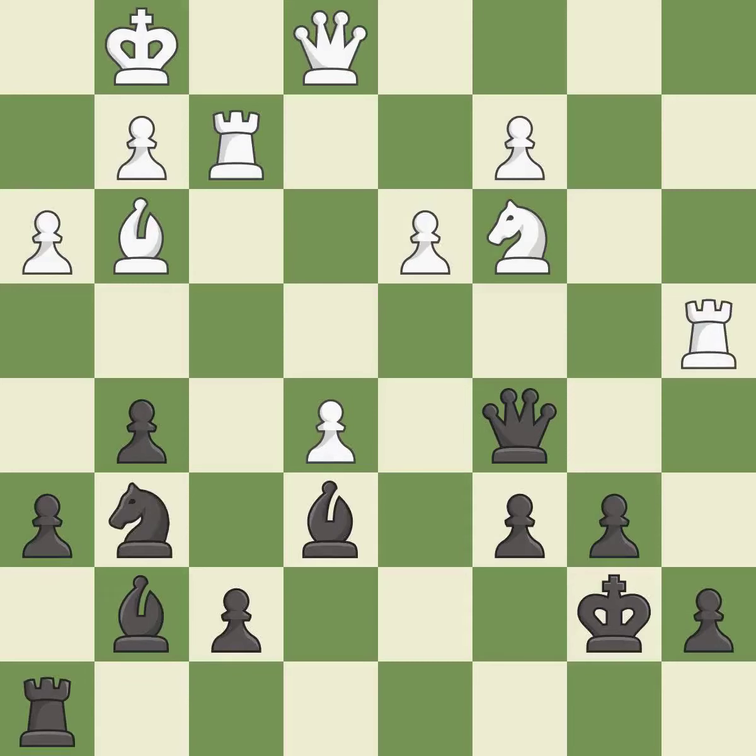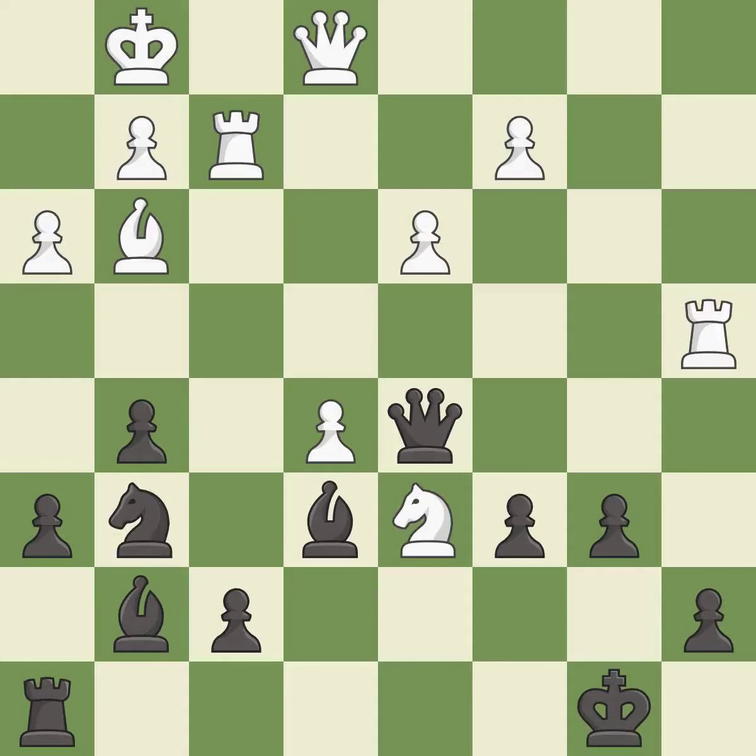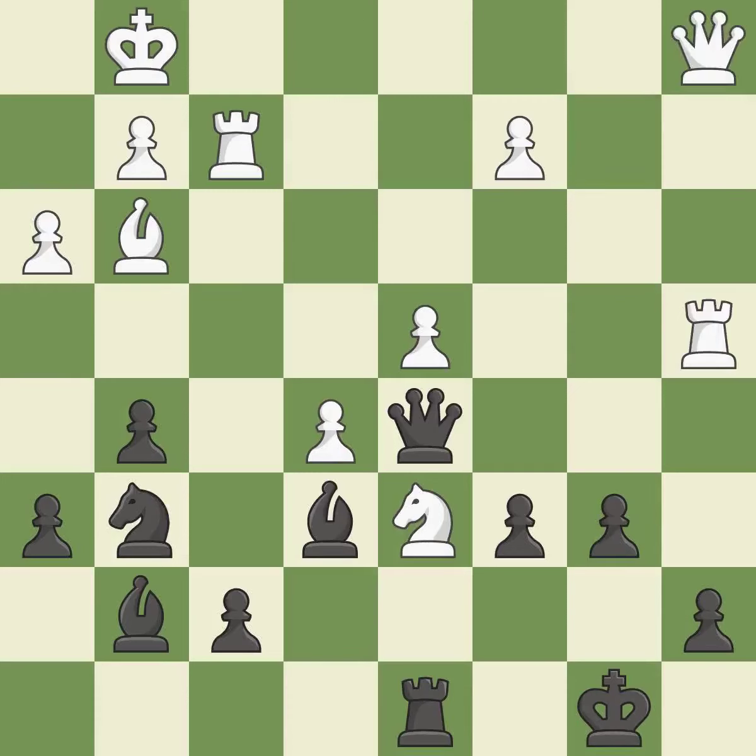That's a sensible reply. This wins time by threatening a queen and forcing it to move away. This moves the queen to safety. This takes an outpost — an active square where the knight cannot be kicked out by a pawn. This evades the check from the knight. This protects the attacked pawn. This develops a rook off its starting square, getting it into the action. That's what I would have recommended.